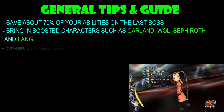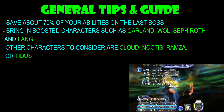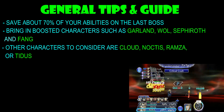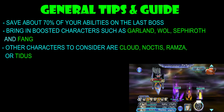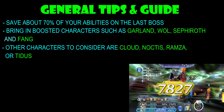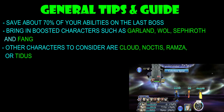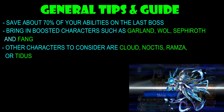Now, if you don't have any of these characters, the other characters that you may want to consider bringing are Cloud, Noctis, Ramza, or even Tidus. Noctis will start to fade away after this event. It's not like he is really useless; it's just that he doesn't have his level 70 awakening, so he'll start to fall off. I have seen some people reporting that Noctis is still quite effective and they managed to do a complete run with Noctis in their team, so it's going to depend on your party composition.